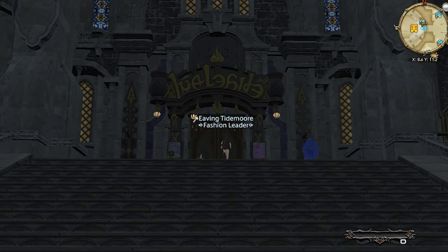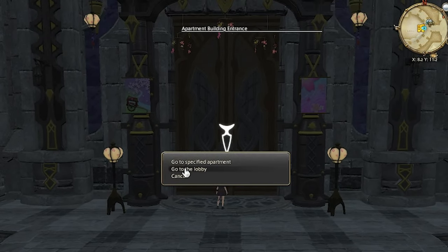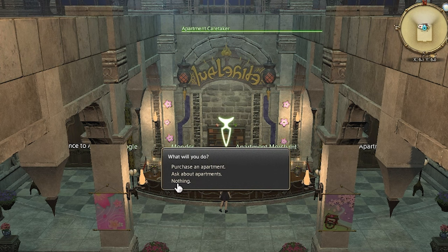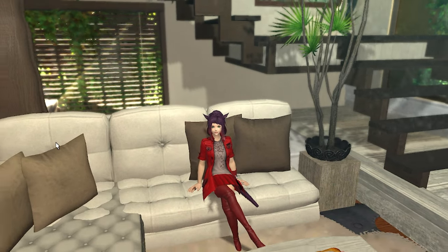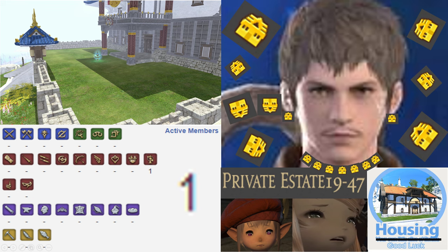If you are on a heavily populated server where it's next to impossible to even get a small house, you have a couple of alternatives that can hold you over. You can always buy an apartment or an FC room for 500,000 gil each. This gives the same 200-item limit of a small house, but you won't have a basement. You also won't be able to have a garden, but you can place two vases and grow two plants — though you won't be able to cross-pollinate for rare seeds like the Thavnairian Onion. Each character can have a total of two residences with a maximum of one house. Some old players were grandfathered in with multiple houses because they bought them before the limit was implemented — not fair — but that's becoming rarer and rarer.